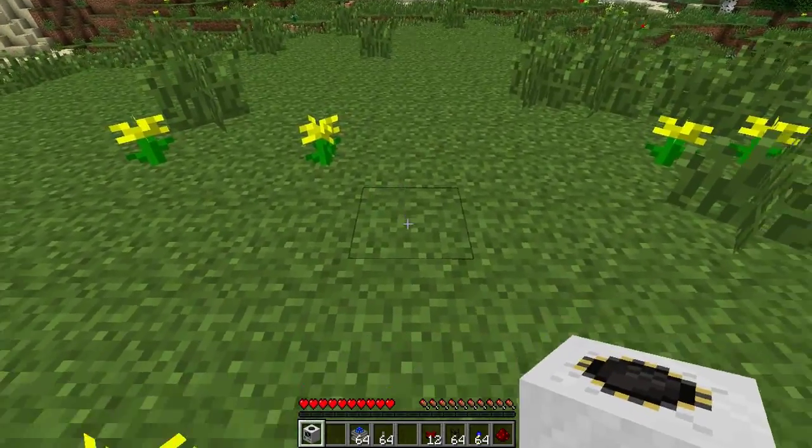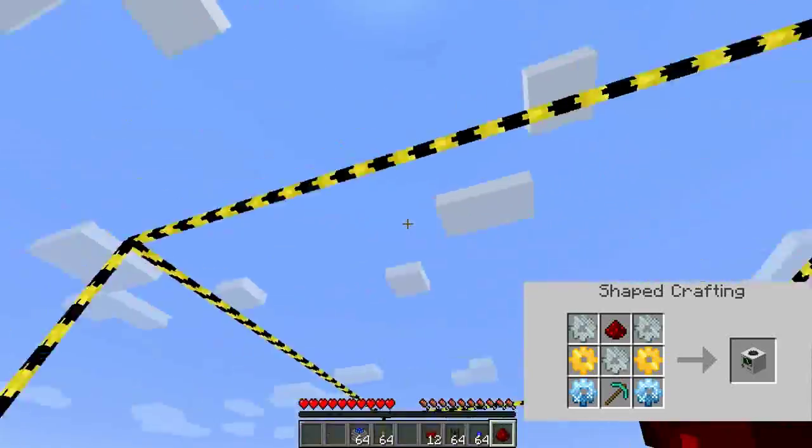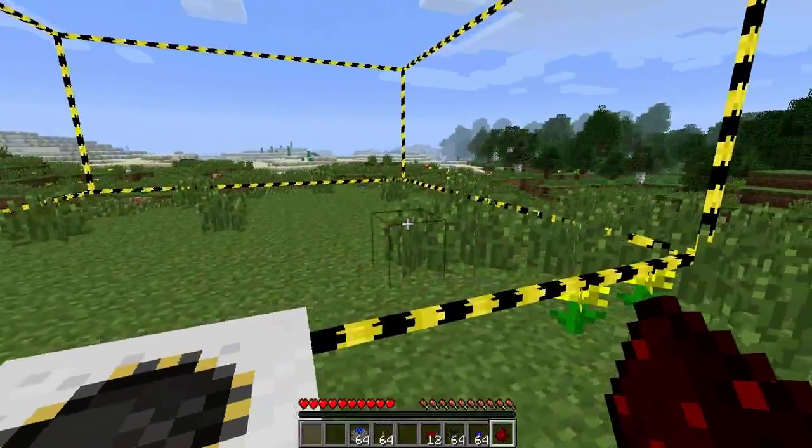So this is the quarry block, and as you can see it makes these lines around the outside. This is the diameter of your hole that you're digging.